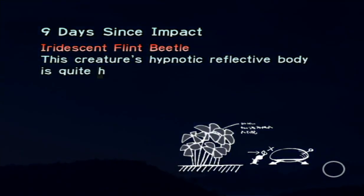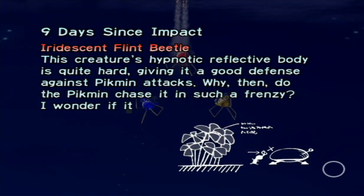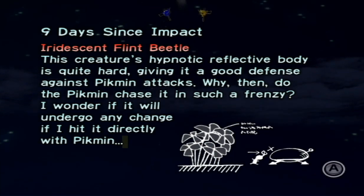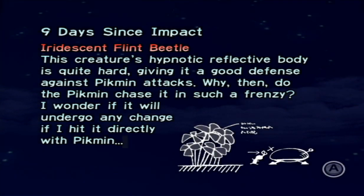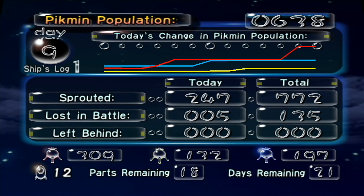The Pikmin log reads: 'Iridescent Flint Beetle - this creature's hypnotic reflective body is quite hard, giving it a good defense against Pikmin attacks. Why then do the Pikmin chase it in such a frenzy? I wonder if it will undergo any change if I hit it directly with Pikmin.' We already saw what it did - it gives out some pretty cool stuff.